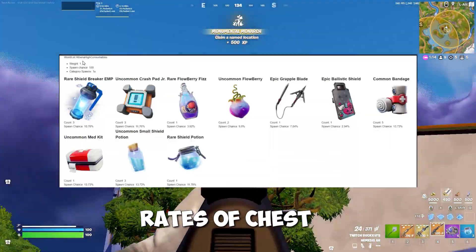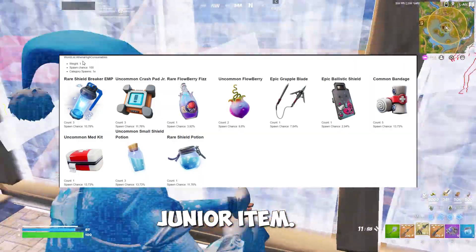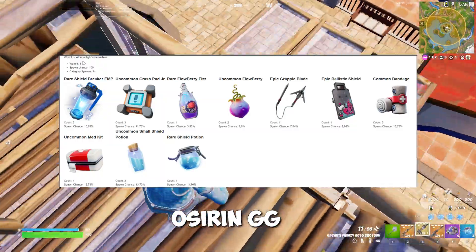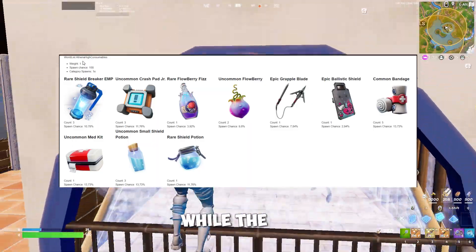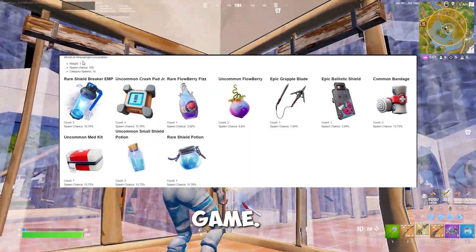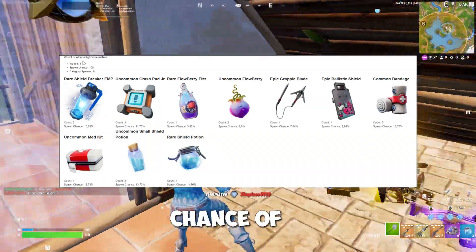My last point: the spawn rates of chest items have actually been adjusted with the addition of this new Crash Pad Jr. item. According to my friends over at AsirenGG, the Crash Pads have an 11.7% chance of spawning, while the other big movement item in the game, the Grapple Blade, now only has a 7.84% chance of spawning.